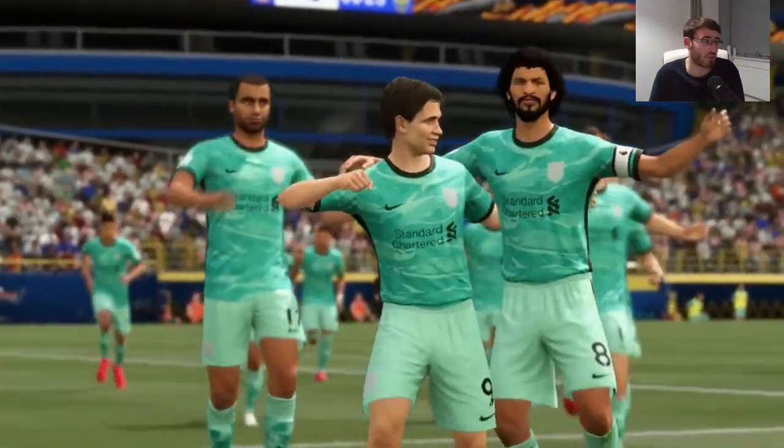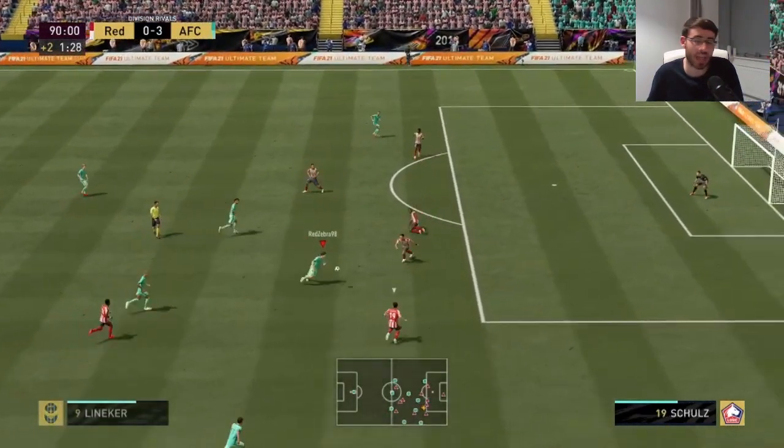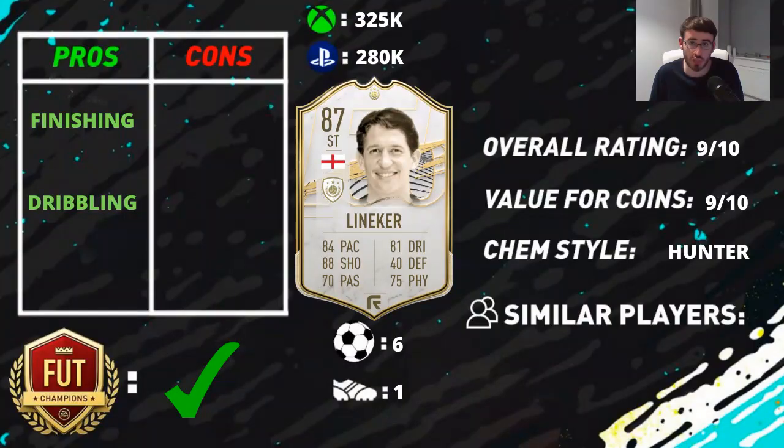His dribbling I thought was very solid. His dribbling stats look fairly average — his balance and agility, he only has 77 dribbling. But he does have 88 composure, 85 ball control, and 93 reactions. His dribbling in-game was really, really good. The Hunter chem style doesn't increase any of his dribbling stats, but he felt really smooth in-game. He was able to take on opposition players using his dribbling. The fake shot is so effective in this game — there were two goals where he took it around the goalkeeper, which was just so cheeky.